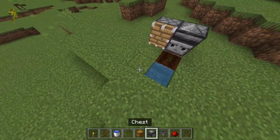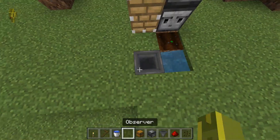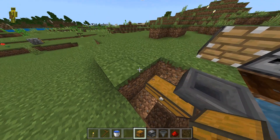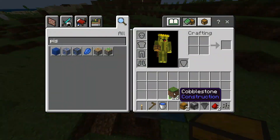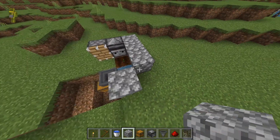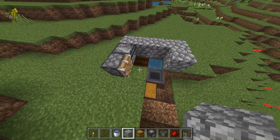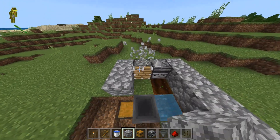Then all we need to do is place a hopper and one or two chests like this. We also put cobblestone around the melon area because the melon could grow to the side — we need it to grow in the right spot, and we can't have the piston pushing it sideways or upwards.